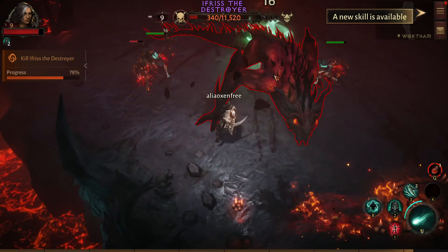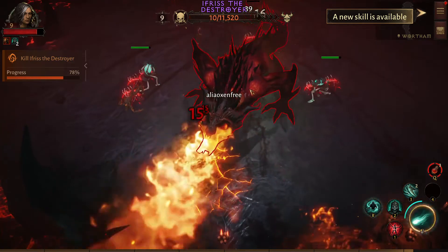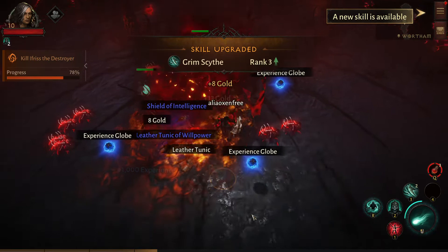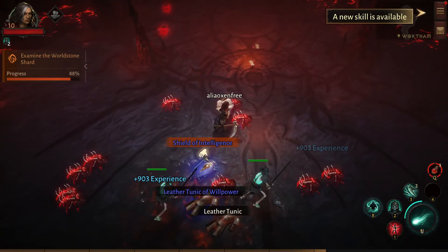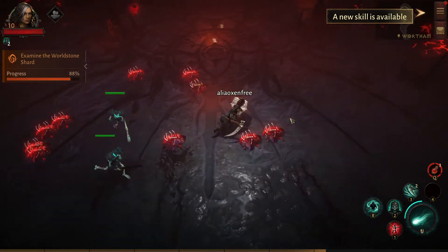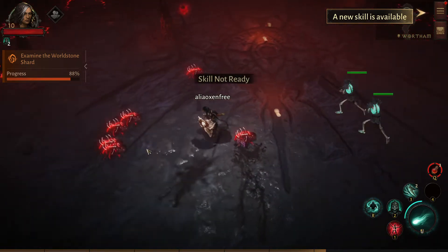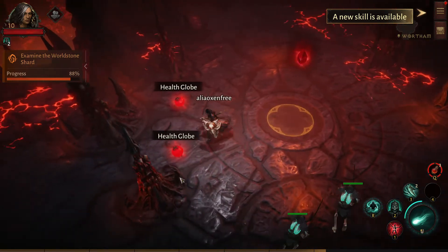Corpse explode — and I did that too soon. Ouch, that was not very nice. That's what you get for being a bad dog. Shield of intelligence. Explore some corpses. Ability must recharge. My new skill is available.